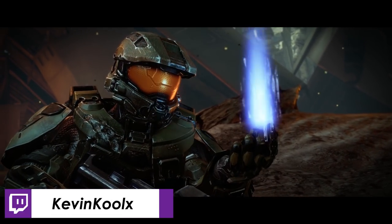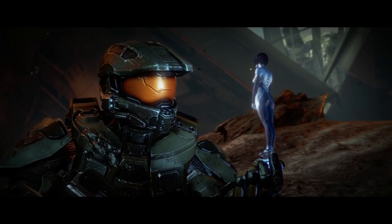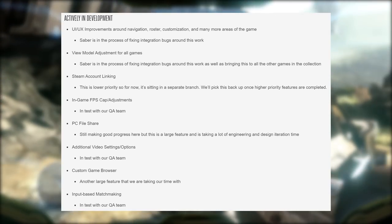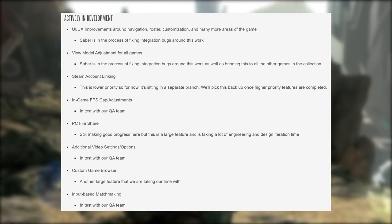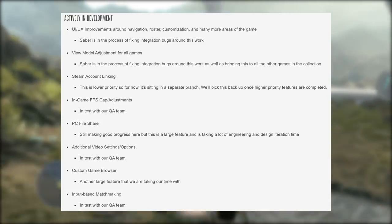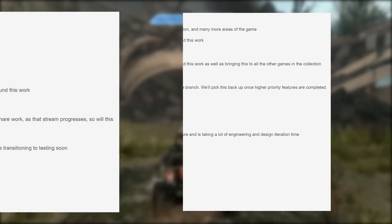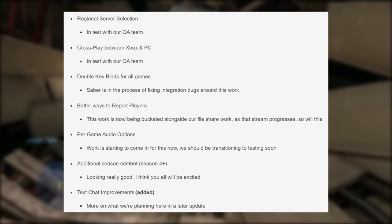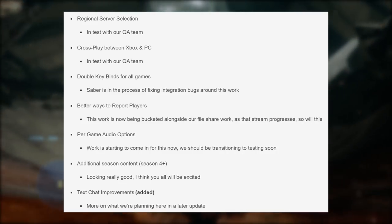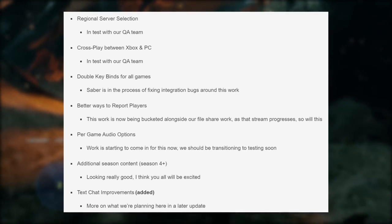These 15 features are looking pretty awesome, mentioning things like cross-play, input-based matchmaking, custom game browser, and season 4 content. The full list includes: UI/UX improvements around navigation, roster, and customization; view model adjustments in-game; Steam account linking; in-game FPS cap adjustments; PC file share; additional video settings and options; custom game browser; input-based matchmaking; regional server selection; cross-play between PC and Xbox; double key binds for all games; better ways to report players; per game audio options; additional season 4 content; and text chat improvements with a toggle on/off option.